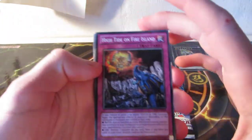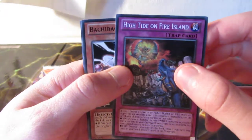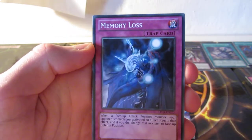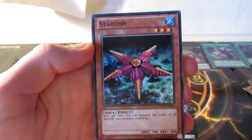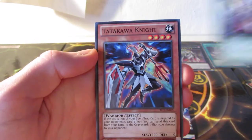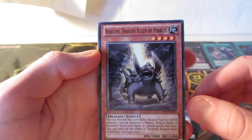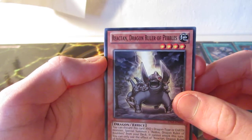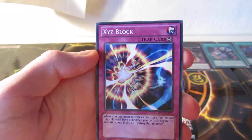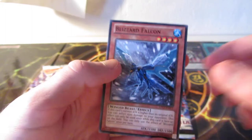Let's see if we can get anything good here. We got High Tide on Fire Island, Baki Baki Baki, Memory Loss, Starfish, Sea's Revenge, Tattakawa Knight, Redox Dragon Ruler of Pebbles. We got the little guy to the boulder guy. Seed Block and Blizzard Falcon.